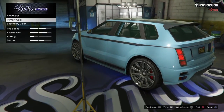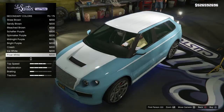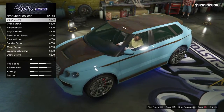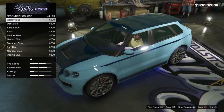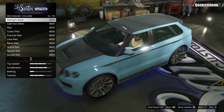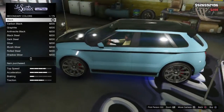Coming back out for the secondary color, we can make it black or some other color as well. A lot of the other colors collide too much with the surf blue, so we'll leave it with black.